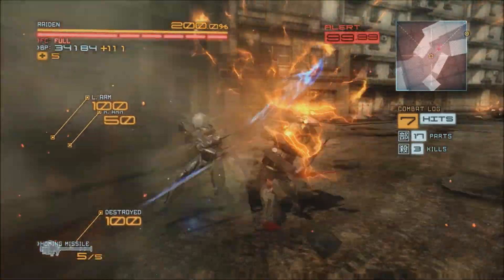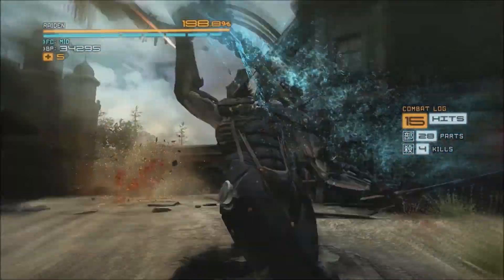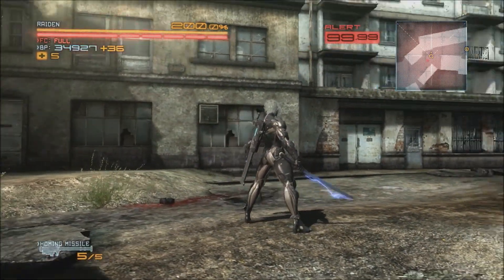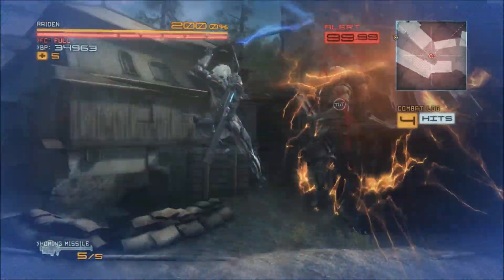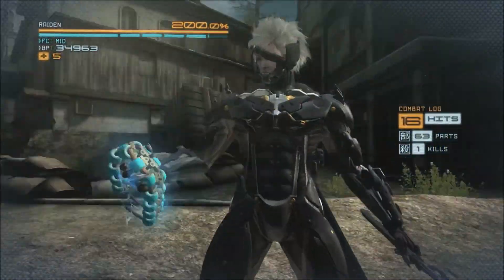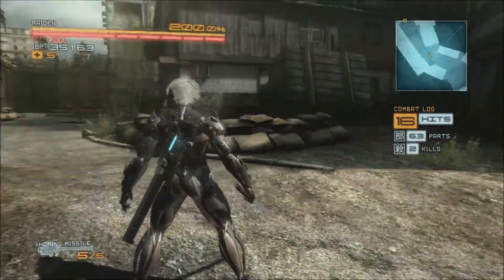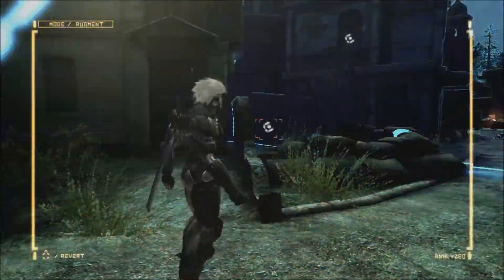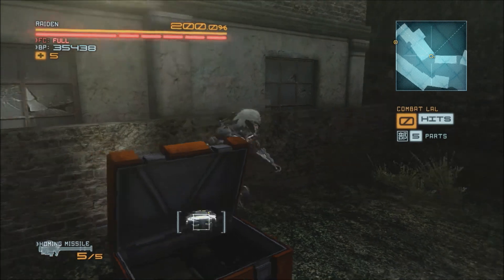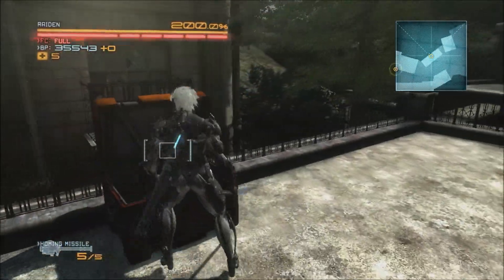We'll take these guys out real quick. And is that it? Oh no, we still got a flyer. Bring him down to the ground — come on, there we go. Takes care of that. There's a couple boxes around here — one up on the roof and one right here. I'll get this one. I'll stop ninja running all over the place. Got that one.